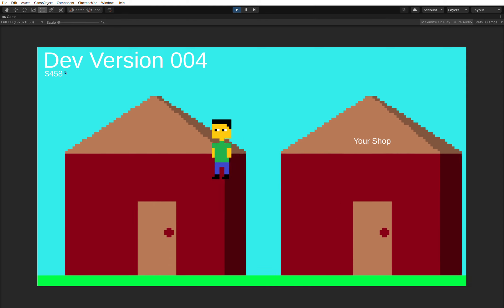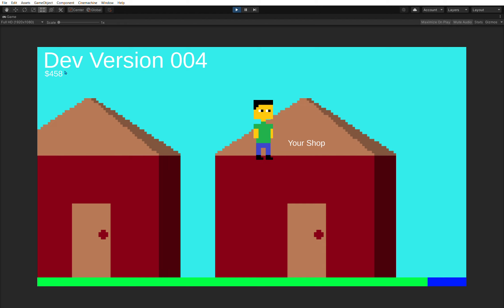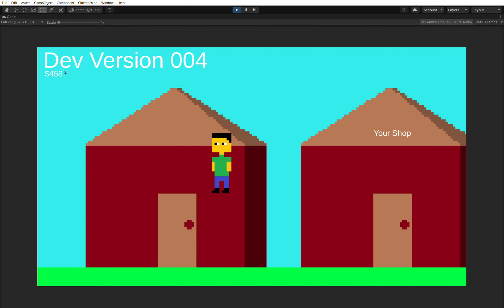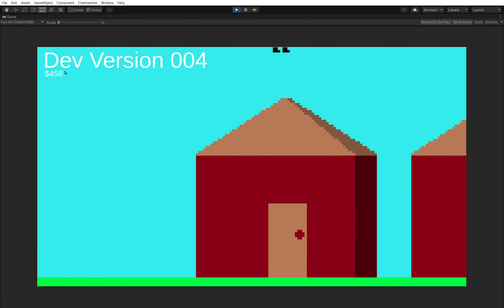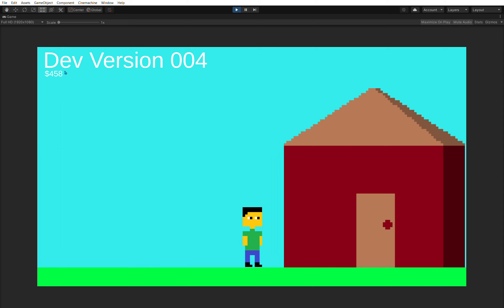I don't know exactly when devlog 5 will come — it might be a little later than usual, because in devlog 5 I'm going to add an inventory, make your own shop, and do a lot of things in that version. But that's it for this devlog. You can play the game via the link in the description and you don't have to download anything.